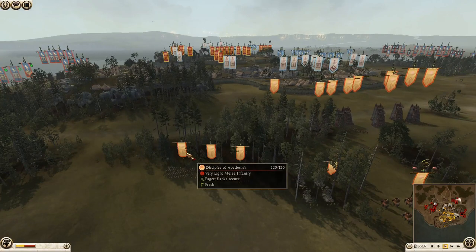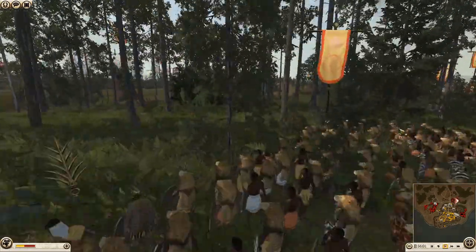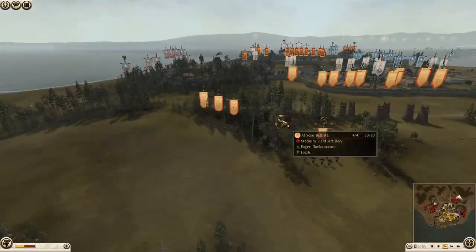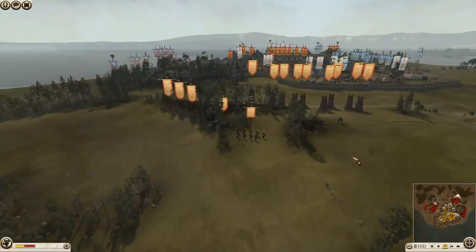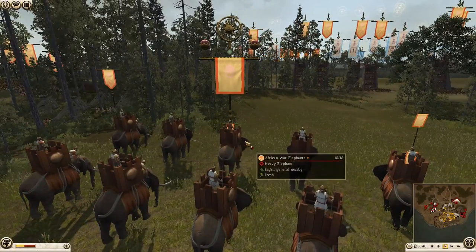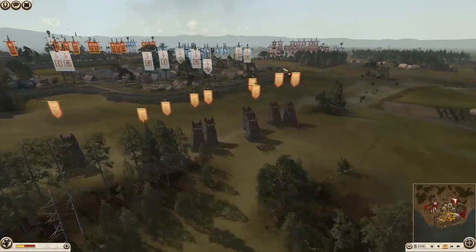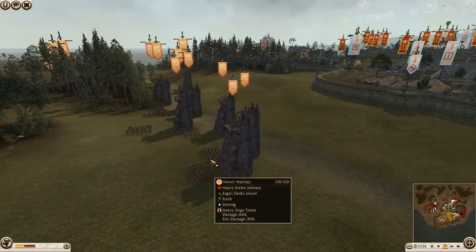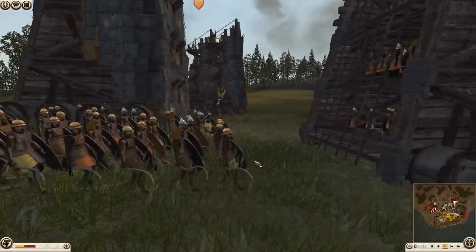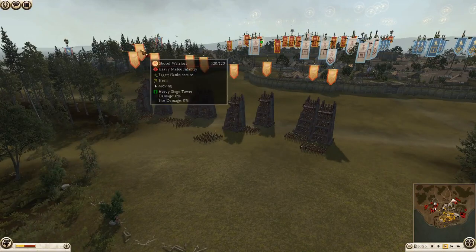Moving on to Kush - the Disciples of Atapenmak, which I've definitely butchered, are pretty fearsome warriors. They've brought an African ballista and African war elephants as their general, which is a very strange choice because elephants can get scared by fire arrows and you wouldn't really want to risk your general like that. They also have a lot of Shotel warriors as their main front line troops - they look pretty nasty, look at those swords.